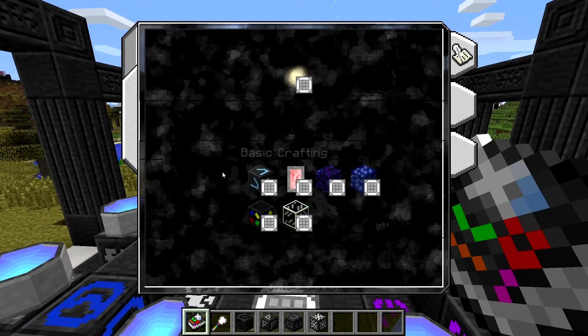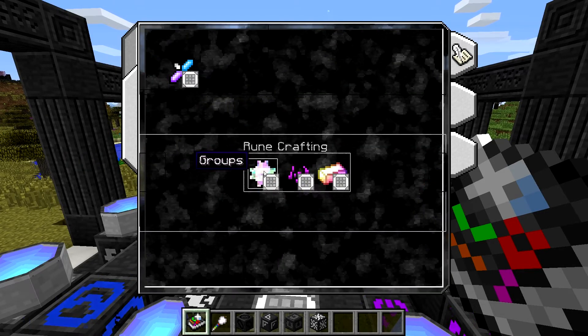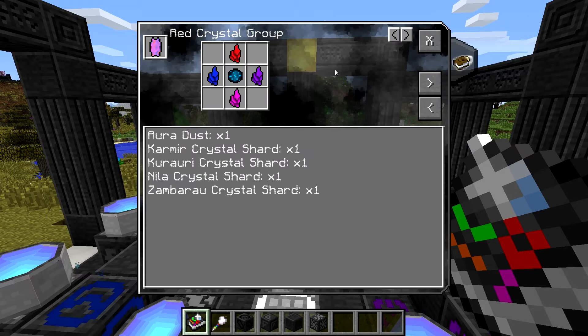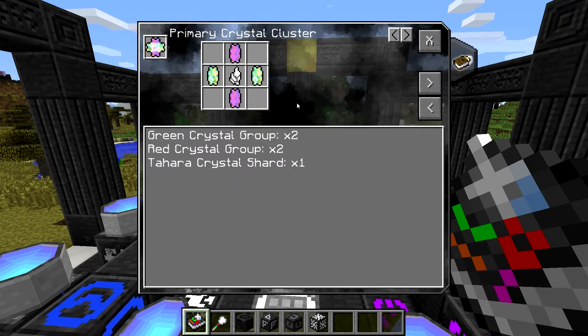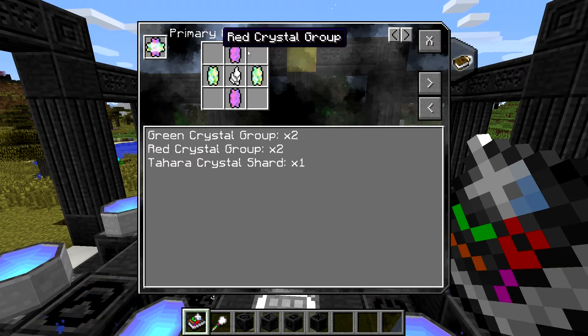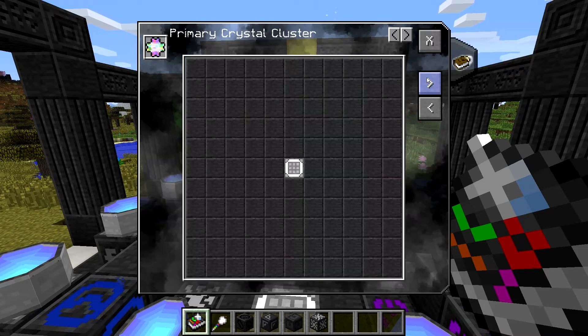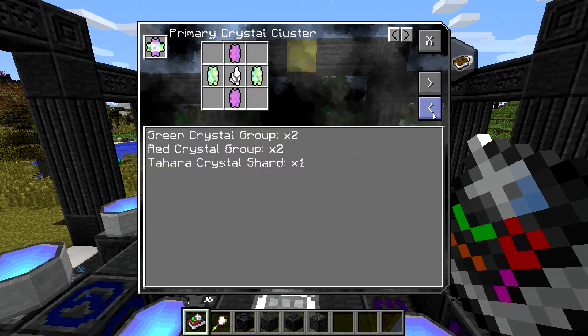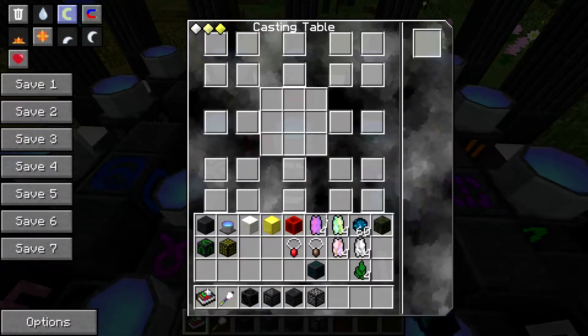Now we can craft ourselves some white crystal groups, and as I said, these crystal groups are going to be quite necessary. Now we've crafted each of the four basic crystal groups — there are 16 crystals, each one requires four, so we now have four groups. Moving further right we get into crystal clusters, which are crafted using the crystal groups — that's why we crafted more than one of each. The first one doesn't require any special runes. We just need two reds, two greens, and a Tahara crystal.